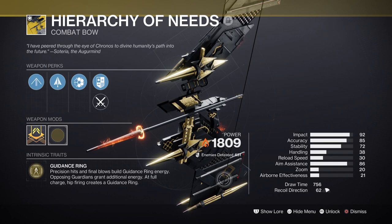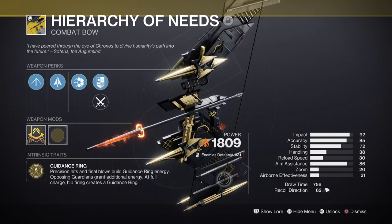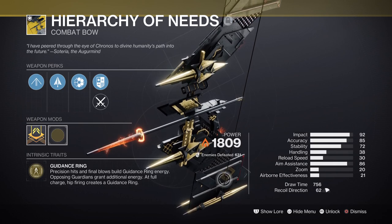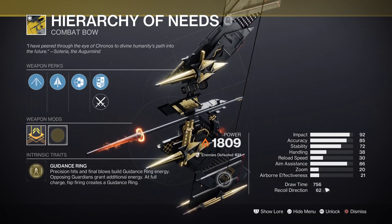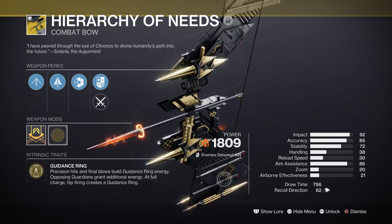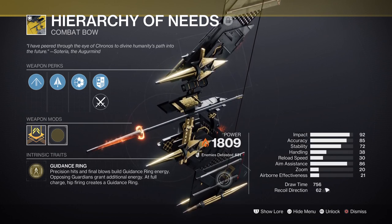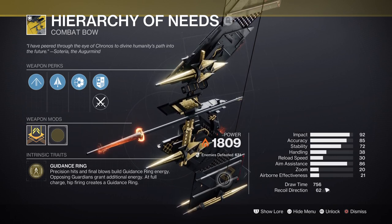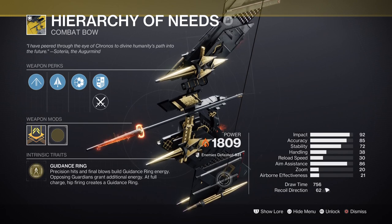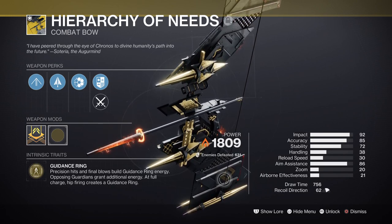We then have the Hierarchy of Needs bow, which is an utterly fantastic exotic that not many people talk about. Although slow and slightly clunky to use at first, this weapon massively makes up for it with the damage it provides once you get its guidance rings going. Upon activating this with our Surge mods and Oathkeepers, we will be hitting well into high damage ranges, making it feel more like a heavy exotic bow. Now I know the bow isn't easy to get, so don't fret — the build can work with any bow you have available, though a solar bow would be more ideal.